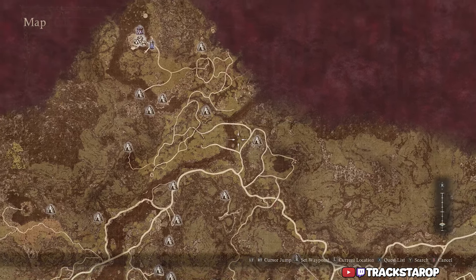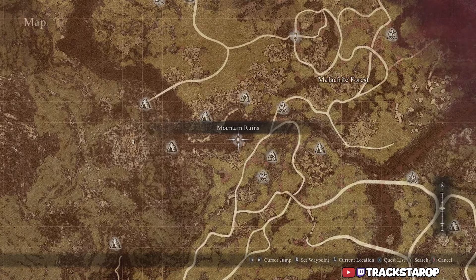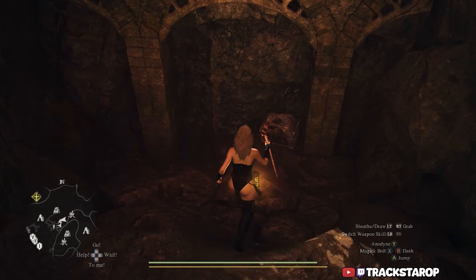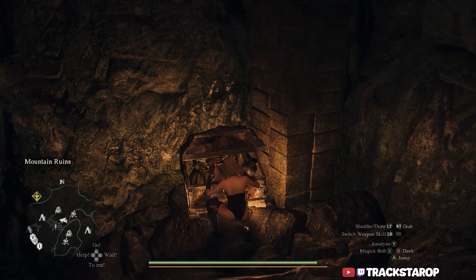For the Predator's Maw, all we're going to do is go northwest from the Marshland Settlement until we get to about right here — the Mountain Ruins. Just go right here, there's going to be a bridge and underneath it you will find the chest with the Predator's Maw inside it.